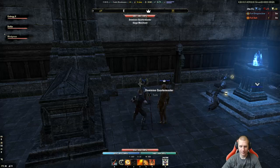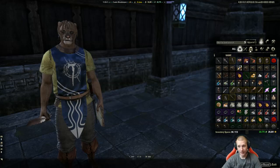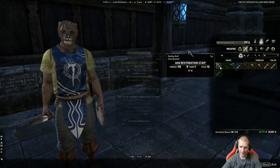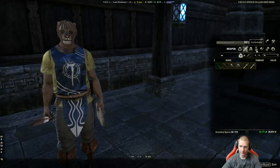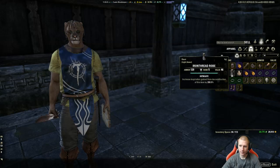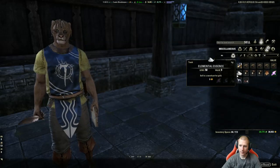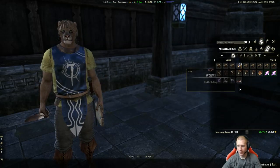This is the siege merchant - the guy with the clipboard. You can sell and repair here, and also buy siege equipment. This is where you can sell off your miscellaneous items like elemental essence.